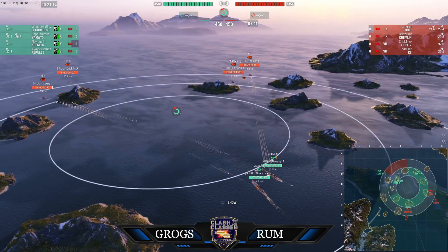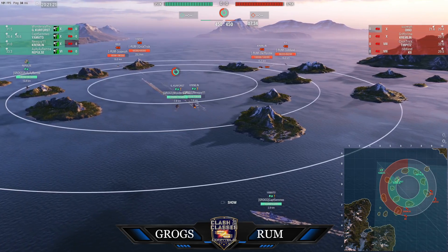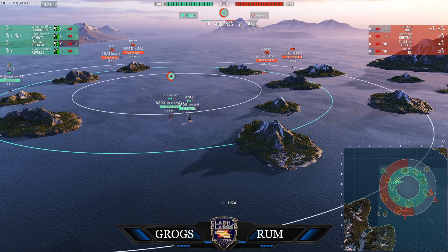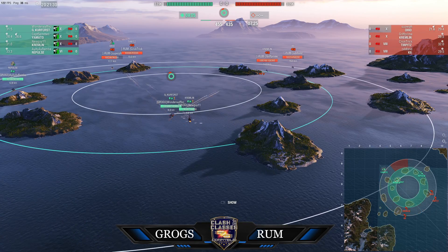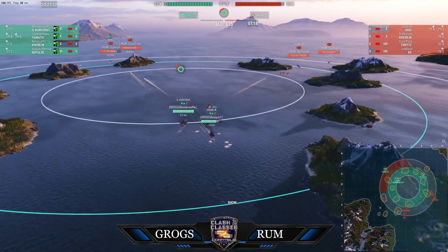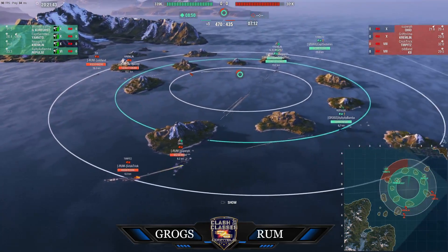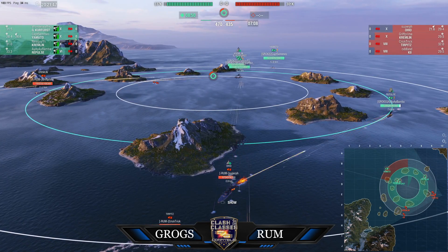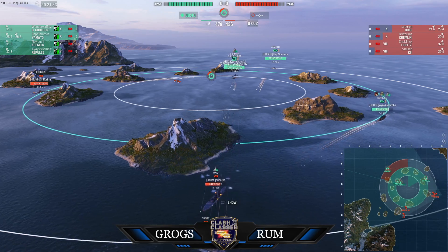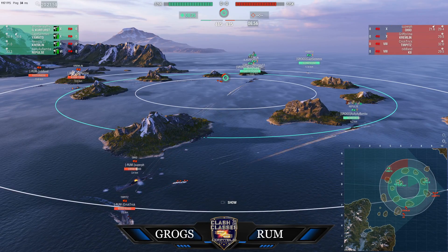Now this Kremlin position is kind of tenuous early on. You can see the Yamato is playing sniper in the backfield, which is what a Yamato does, but that's going to allow Team Rum to get around the side. The Kii and the Kremlin can possibly push around and get on the flanks — that's a weak spot. Seeing both battleships in the middle like this, maybe they thought they could cap quickly. Look at Ayayabamba's Repulse — I kind of feel like he might be overextending here.